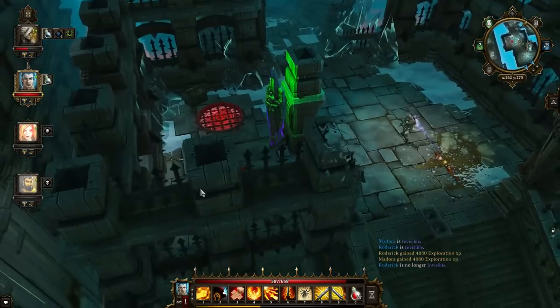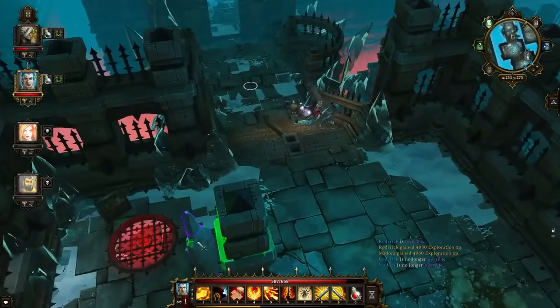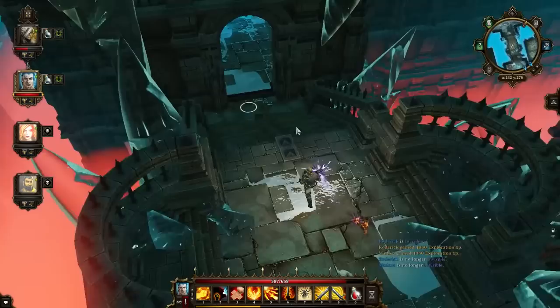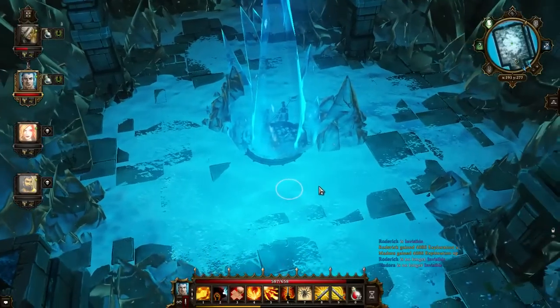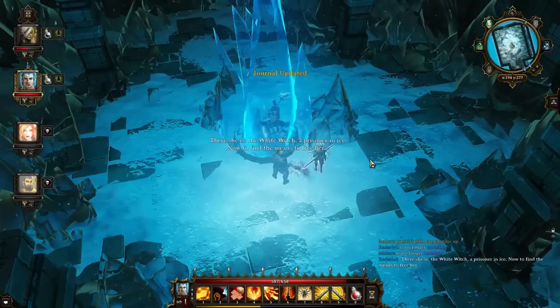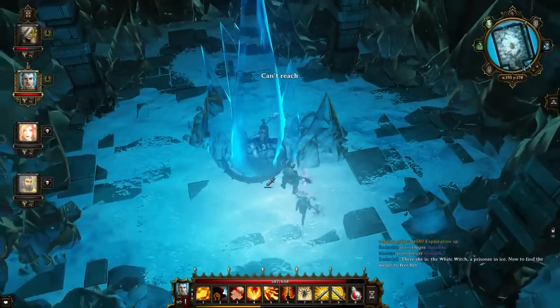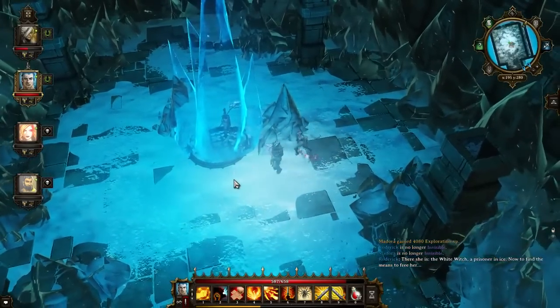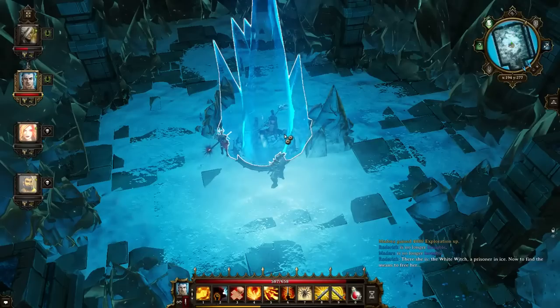There are two chests here which you can easily grab. We can proceed into the final room where we will meet the White Witch in an icy prison. If we try to free her — there she is, the White Witch, a prisoner in ice. We cannot free her; we cannot just break the ice. In order to find the means to free her from her icy cage, you will actually have to fight King Boreas himself.